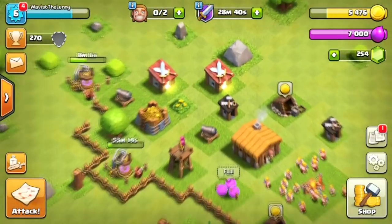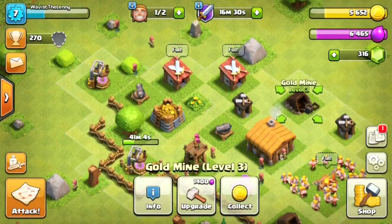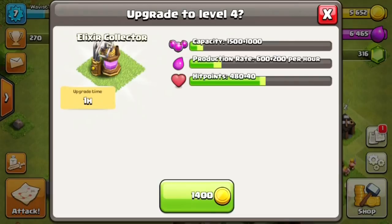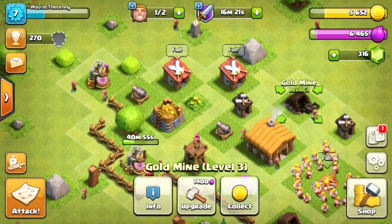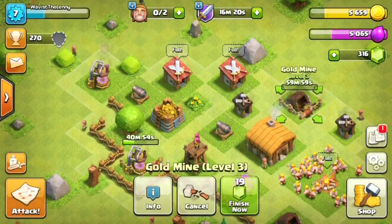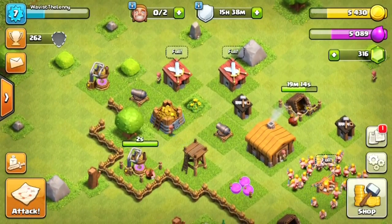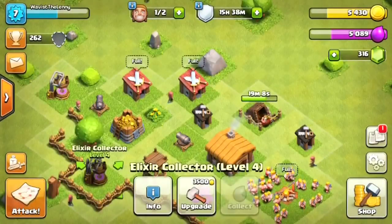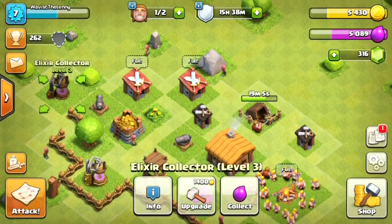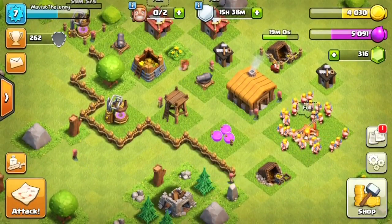We head back to army camps and wait for barracks to train up, queuing more barbarians for mass training. An important thing a lot of people don't know is that barbarians train while you're out at battle. We skip forward — our elixir collector is upgraded and we have one more builder free, so we go ahead and max out our final gold mine. After that, just the last elixir collector remains before we can upgrade our Town Hall.